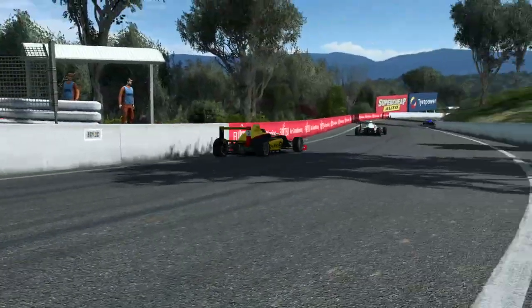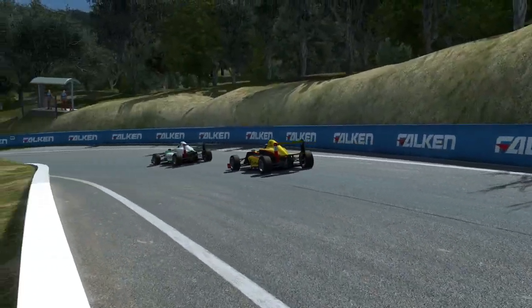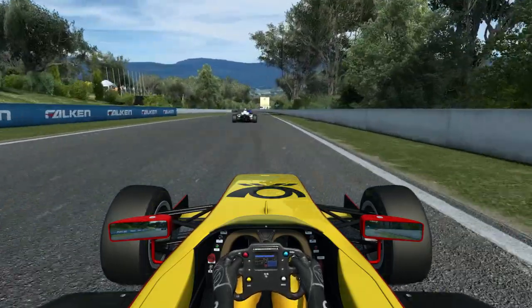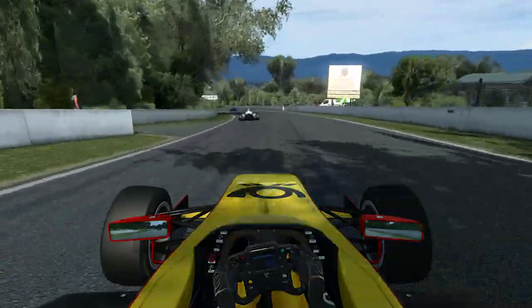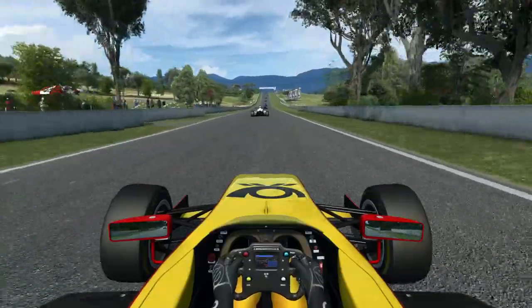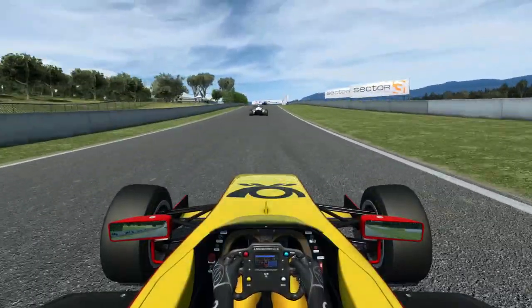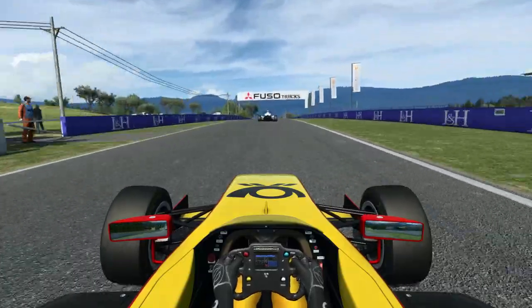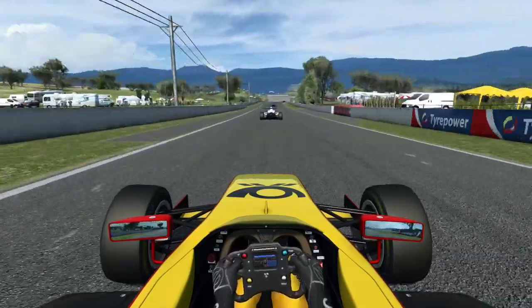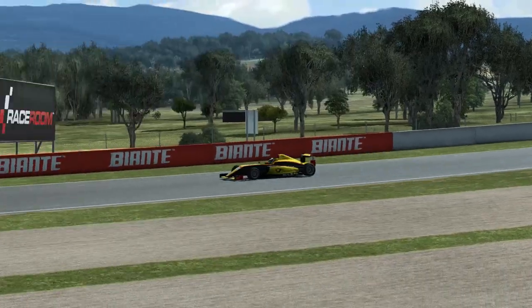Je vous parlais du grip mécanique. Cette voiture, comparée à la Formula Junior, est pourvue d'ailerons — et ça change complètement la physique. Ce qui m'ennuyait dans la Formula Junior, eh bien ici est très présent : c'est la sensation d'être à bord d'un go-kart survitaminé. C'est vraiment la sensation que j'ai. Si ils pouvaient appliquer cette physique à la Formula Junior, ça augmenterait peut-être un peu l'intérêt et la rendrait plus agréable.